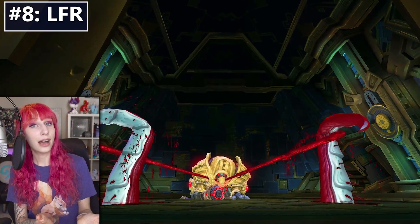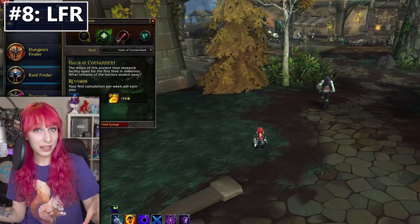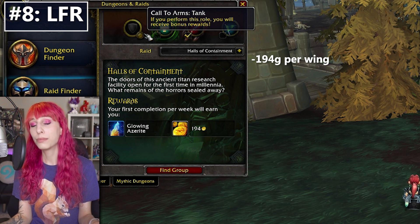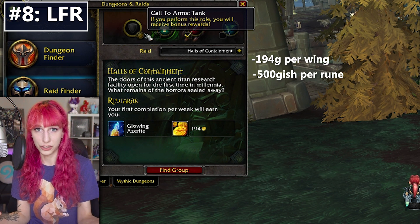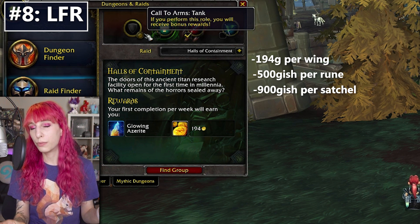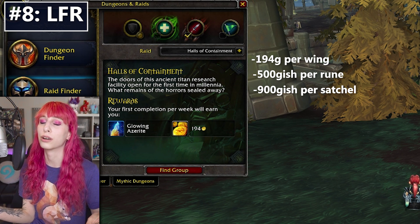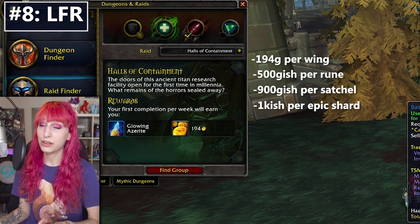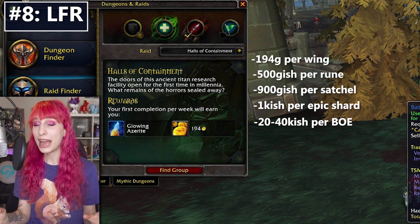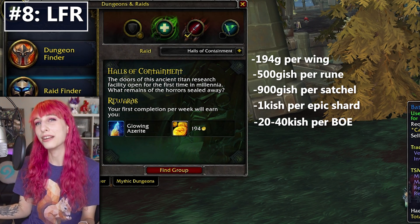Number eight is LFR. The flip side of building up to the most useful methods is that I start with one that I don't actually do — that doesn't mean it doesn't work. When you queue for LFR there is a flat 200 or so gold per wing, plus you're going to get an augment rune off of most bosses and those will sell for a certain amount. If you play a tank or healer and queue with one of those call to arms satchels, that's another 900-ish gold plus more augment runes. If any epic gear drops you can scrap or disenchant it, and you also have a chance for raid finder BOE epics, which can sell for 20 to 40k or so these days.